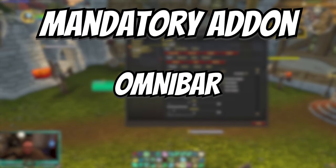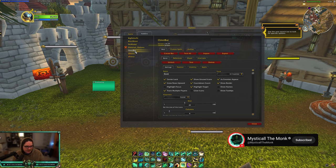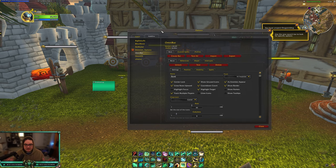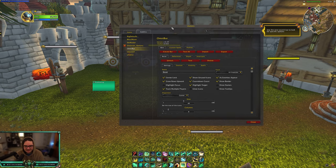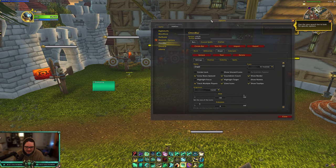Next is probably the absolute GOAT of add-ons for PVP and that is OmniBar. I'm showing OmniBar because rumor has it — and I've tested it for two days now — there was an OmniBar fix that won't break your UI anymore, and I have not run into any issues. So if you've been hesitant or you've seen issues with OmniBar, do the update and it should work. What this add-on does is it tracks any cooldown that the enemy has — literally any cooldown you want. It is amazing.